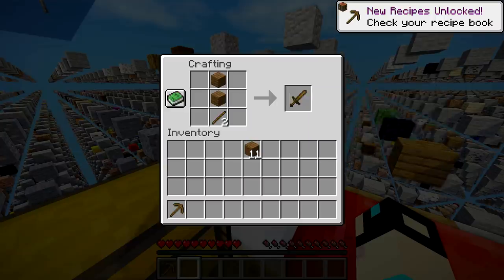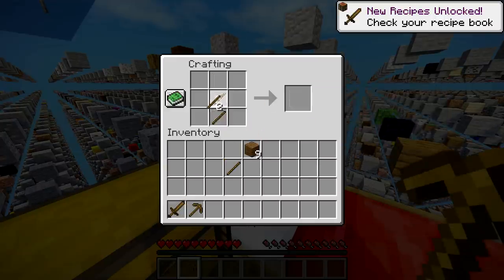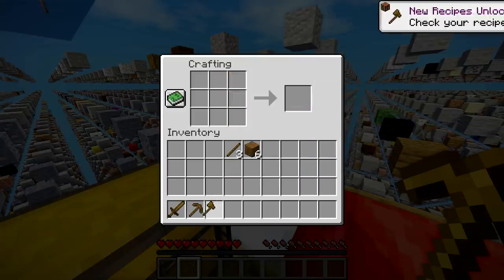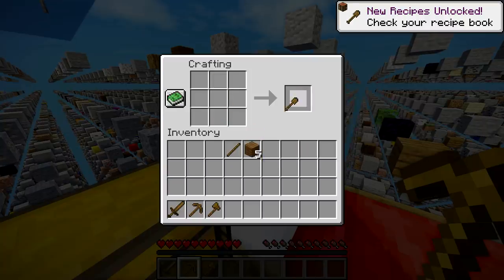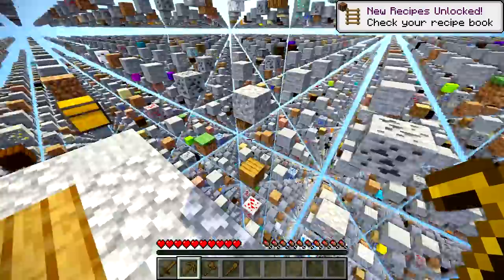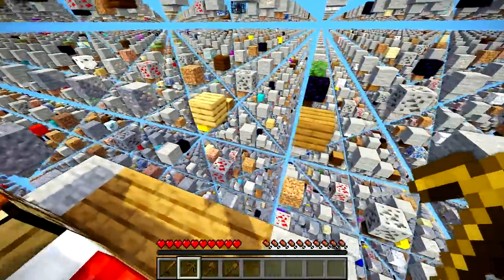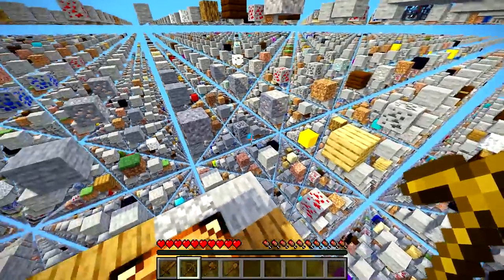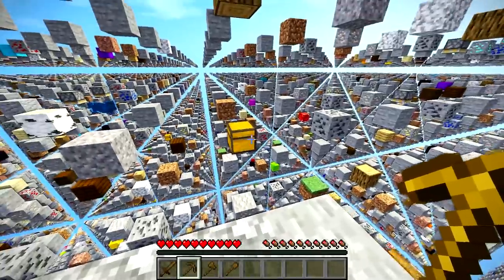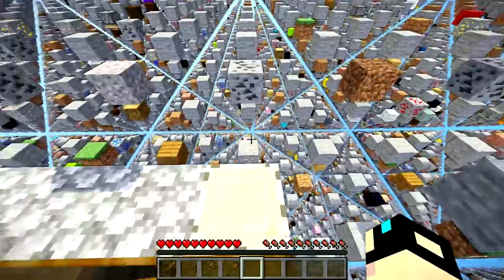I'm gonna make a sword too. I'm not sure when we're going to encounter mobs but I feel like it's going to be pretty soon. The first thing we need to establish is probably a cobblestone generator or something like that. I don't really know how to start — I haven't played anything like this in so long. I need to find some lava, which I don't know where it is. I took some screenshots on another world, but beyond that I have not touched this map.